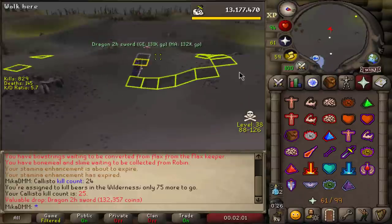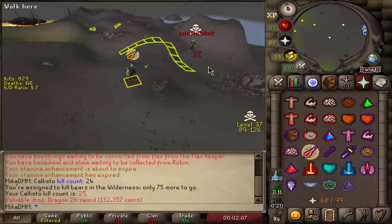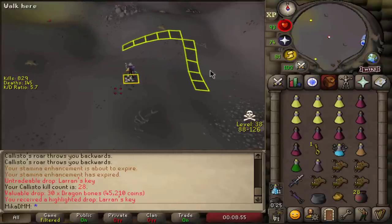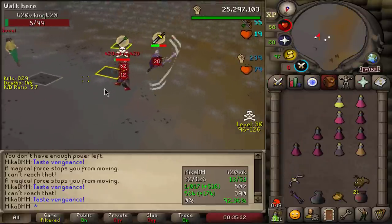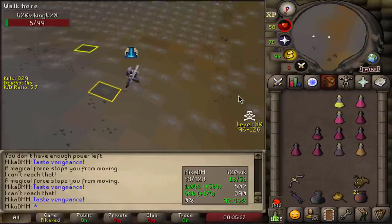Well, that's not a Dragon Pickaxe, but I'm just getting attacked as I receive the good old... Okay, das Machine. Let's get it. Let's have a tango then, shall we? Ooh, Larran's Keys — those are nice. I kind of want to bank those, those are worth like 500k apiece. Come on man, that was it!